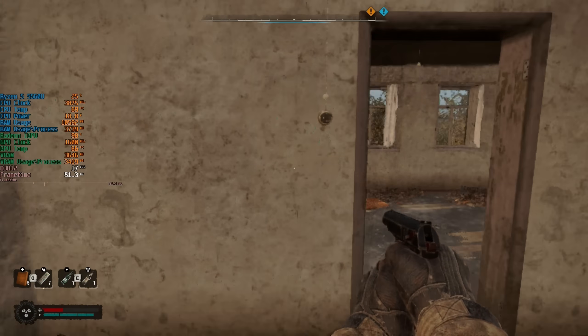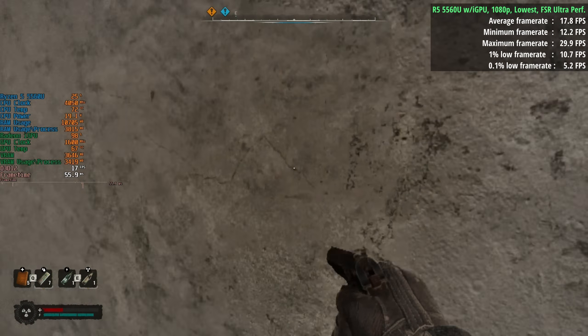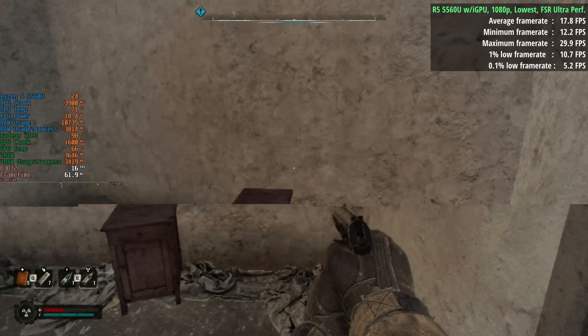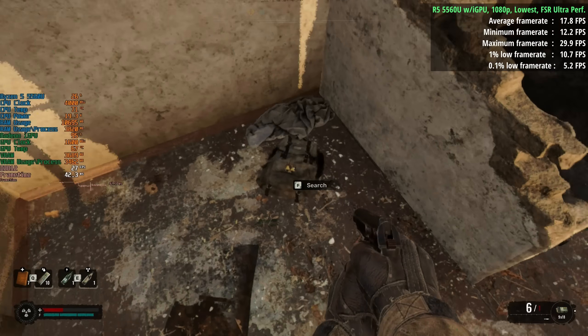I started off with 1080p and FSR set to ultra performance, but unfortunately as you can see we're seeing less than 20 frames per second and the game is looking pretty horrible — there's no two ways about it. The lighting looks awful, the textures — there's no atmosphere inside this house.